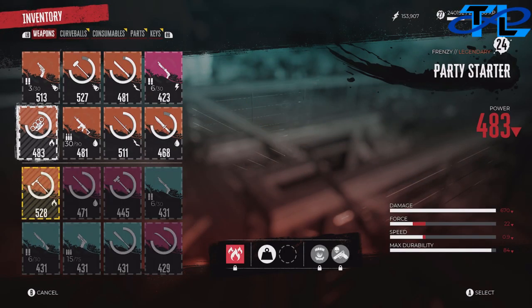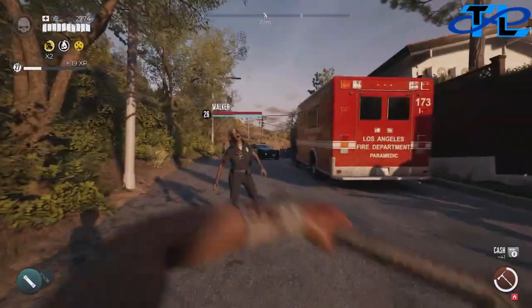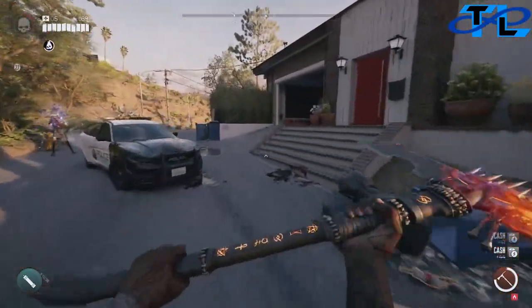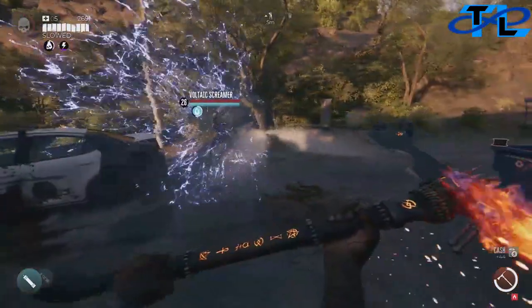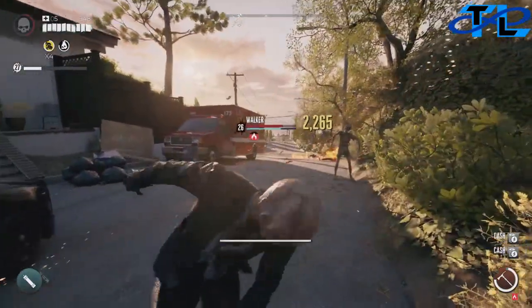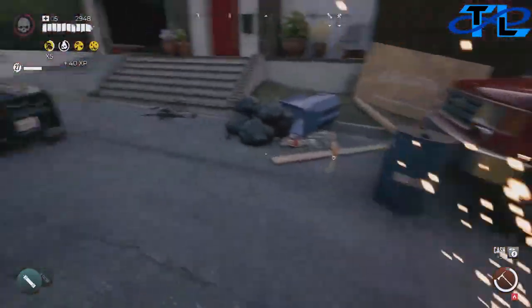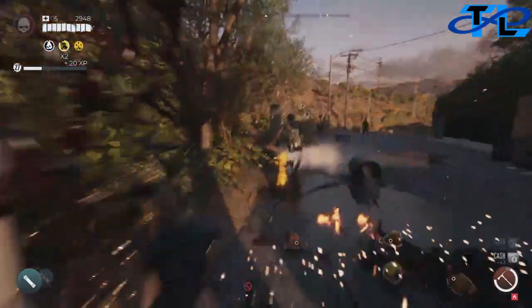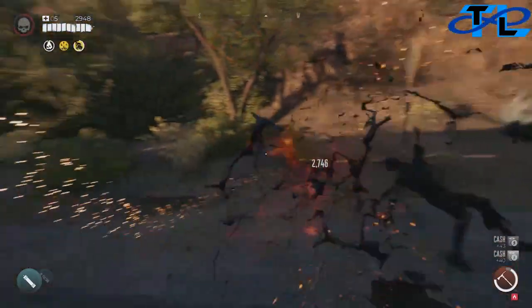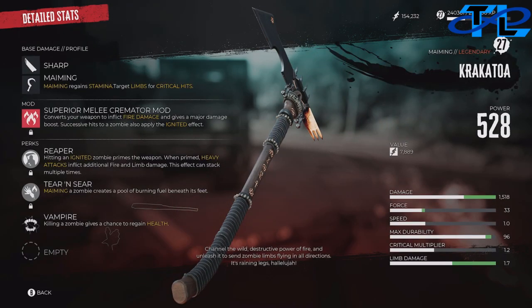The Krakatoa is an absolutely amazing axe to have. I think it might even be a SpongeBob reference. It catches zombies on fire and completely demolishes them like nothing. It probably takes the longest to get, so do this one either at the beginning or the end. Pause to see the stats and we'll jump into the next one.